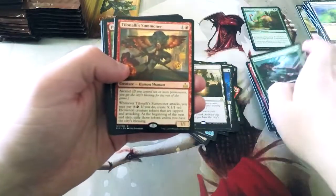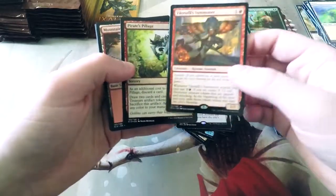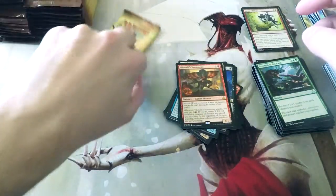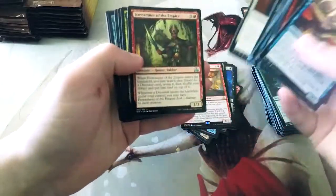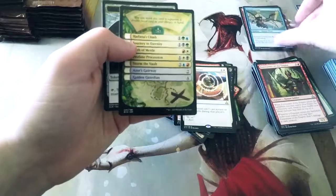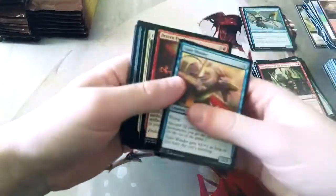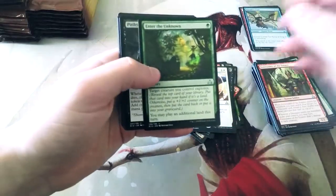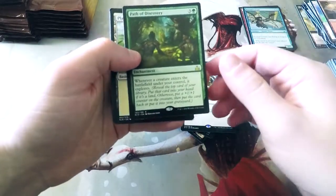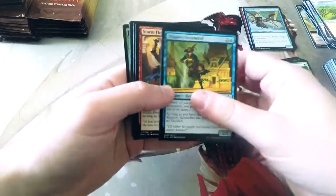Blazing Hope is an interesting card. Tillinali's Summoner is a card that Will really likes because it enables the Ascend and City's Blessing stuff very quickly, which is super good. Pirate's Pillage is our foil. Sphinx's Decree — I really hate that card, I think it's just a bad silence. Path of Discovery is an interesting card — it basically gives Explore to all of your creatures. If a creature already has Explore, you Explore again. It's just a value engine for four mana, which I think is pretty good.